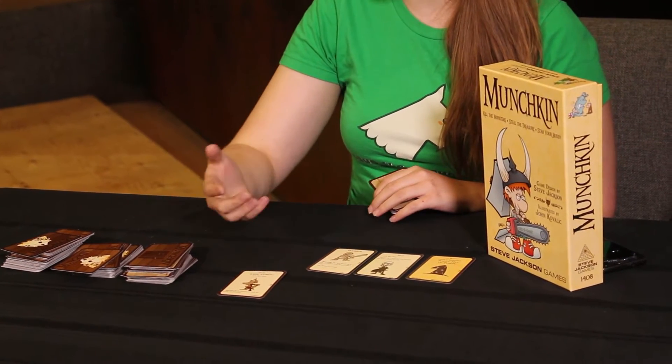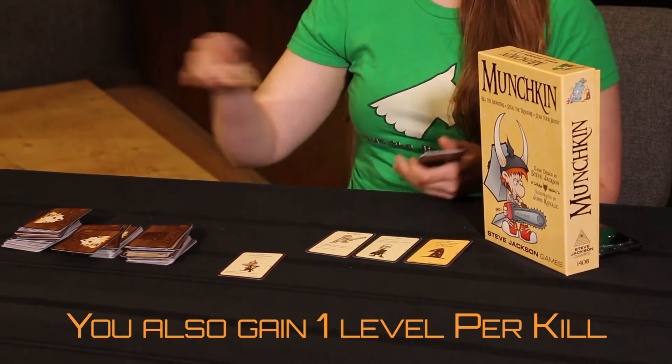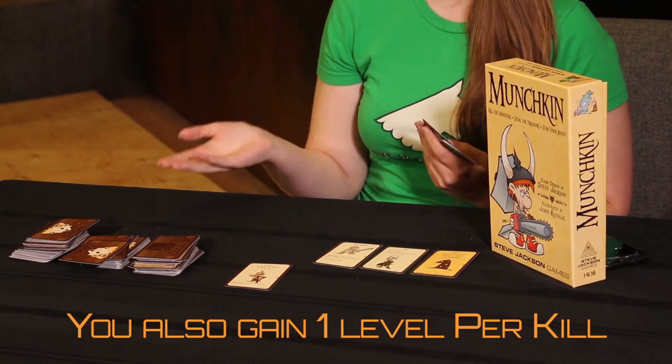In this case, I've drawn a monster — a lame goblin. He's level one, so with all my bonuses I'm strong enough to kill him. He gives one treasure, so then I take from the treasure pile into my hand, and so on and so forth.